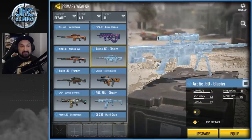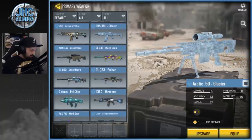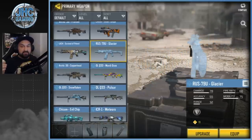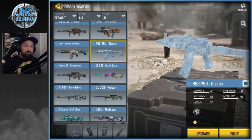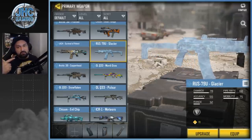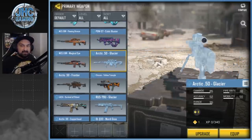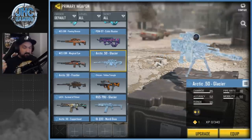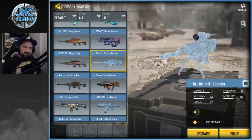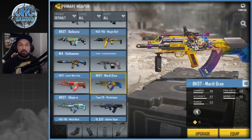At number two: the Glacier skin. Glacier is one of the most unique skins in the game. I know it looks weird when you put attachments on it — the AK-47 and the RUS-79U — the RUS-79U is one of the rarest skins in the game because it was only available in an event where you had to share your code. When you put attachments on, it's weird because it's not the same color, but still the Glacier skin is very nice. There's also a grenade, a backpack, and I think the Arctic 50 was available in the Season 2 Battle Pass.